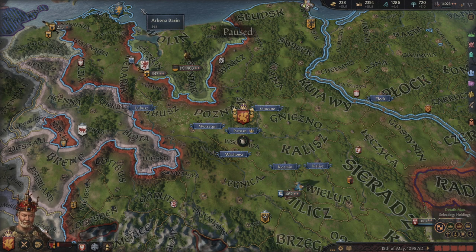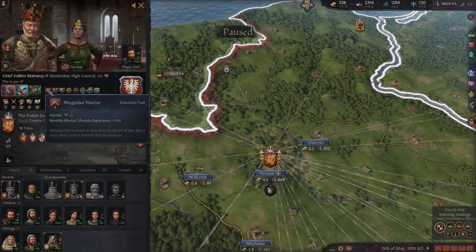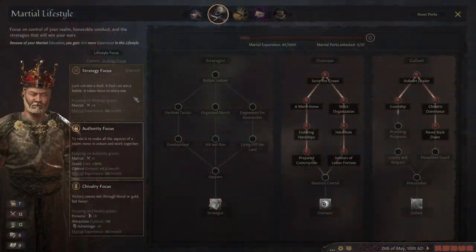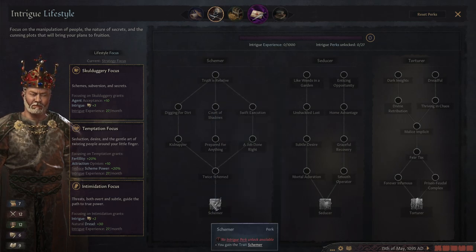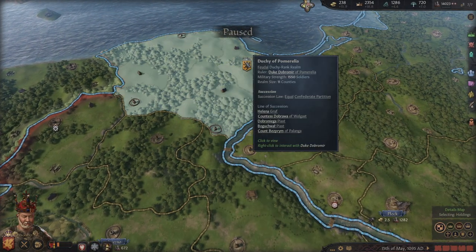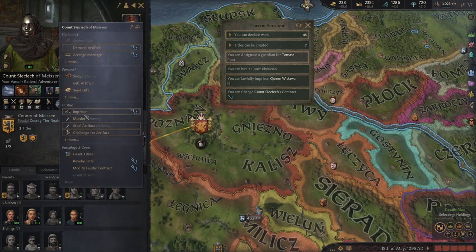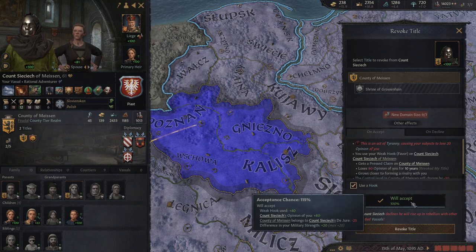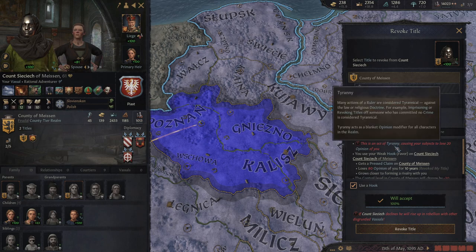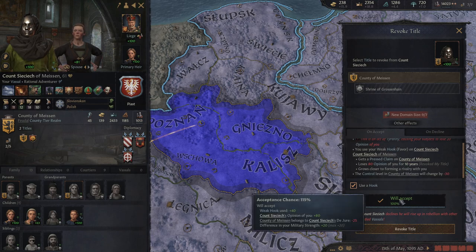The next tip: if you want to manage titles you can use hooks. This is something that's probably only going to happen if you're going down the intrigue tree, mainly because intrigue is basically the main way of getting hooks — the odds of getting hooks without going intrigue are pretty low, except for head-of-house hooks. This allows you to fabricate hooks through your schemes. If you find somebody whose land you want back and you have a hook on them, you can use it to revoke their title — it increases the chance of them accepting. Just be aware there is an act of tyranny involved, which will generally hurt everybody.